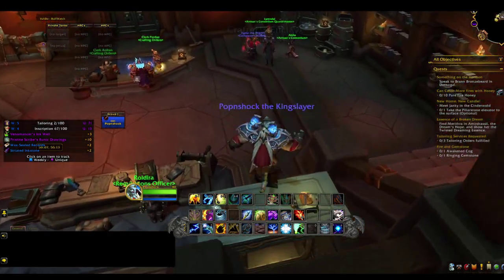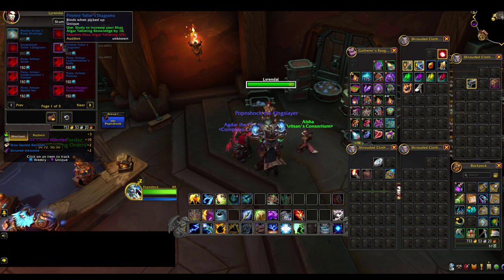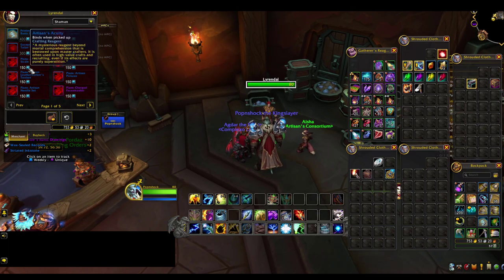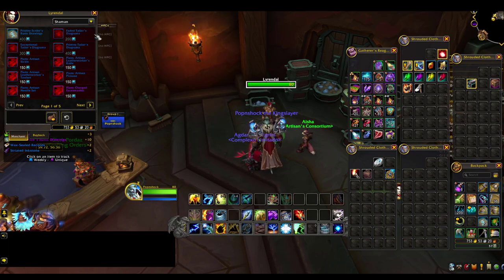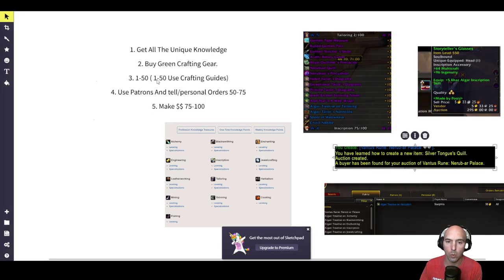Let me show you where that vendor is. I'm using that to boost these up — 200, 300, and 400. I'm going to be boosting my inscription using the 1-through-50 guide for any crafting guide.